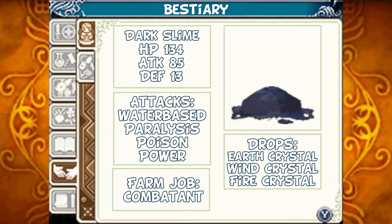The Dark Slime: HP 134, Attack 85, Defense 13. Its attacks are water-based. It can paralyze you, it can poison you, and it has a power attack. Should you tame one, it'll act as a combatant for you. Should you defeat them, they can drop Earth Crystals, Wind Crystals, and Fire Crystals.